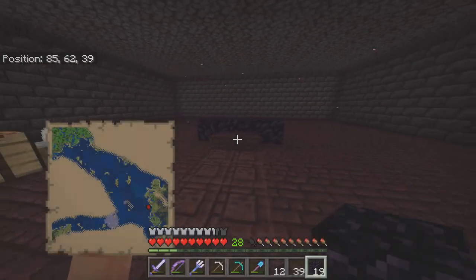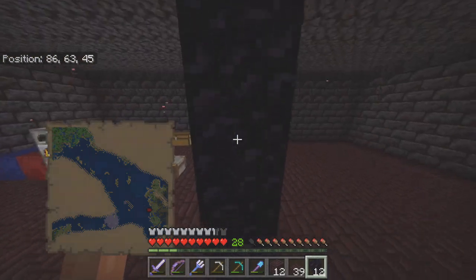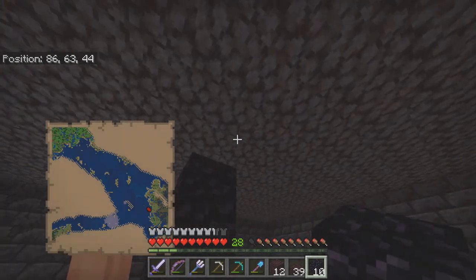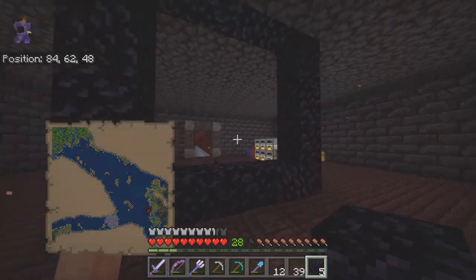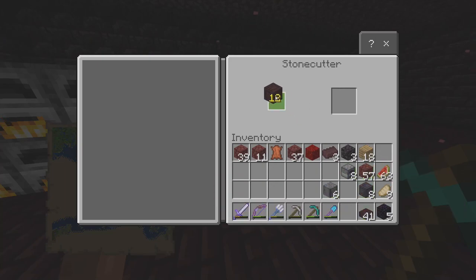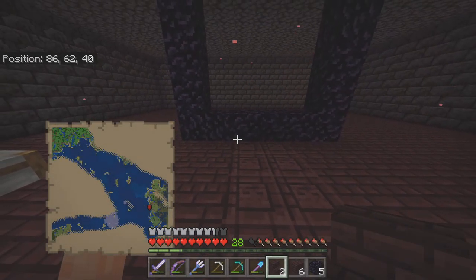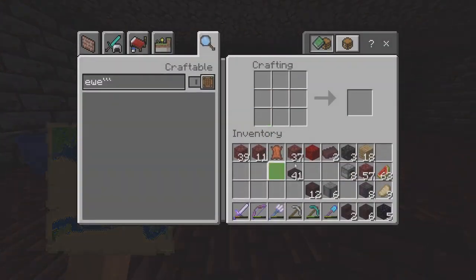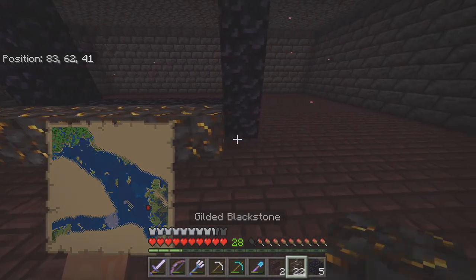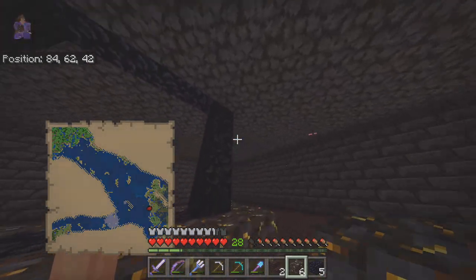We're ready to set up our portal — going for a larger scale one, all the way to the roof. We have 12 pieces left, should be enough. That's definitely a big enough portal, looks pretty cool. Now for the approach — maybe nether brick stairs, or a deck around it. What about gilded blackstone all the way around it to give it a different look? Maybe gilded blackstone with nether brick stairs, trying to be creative here.